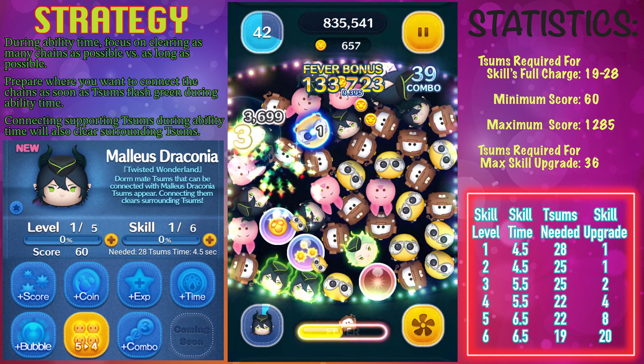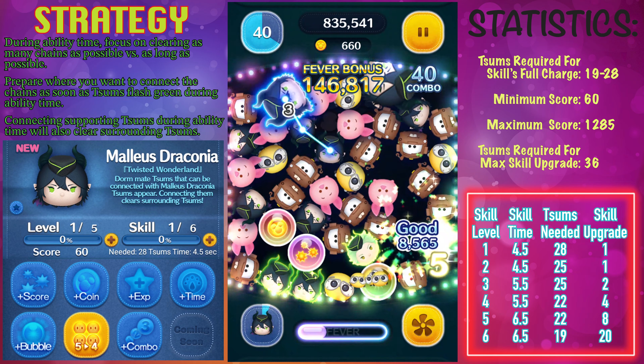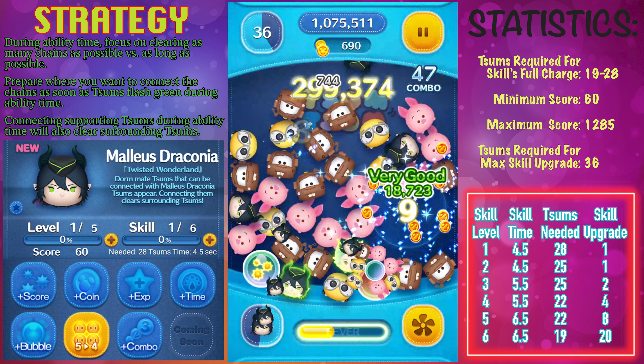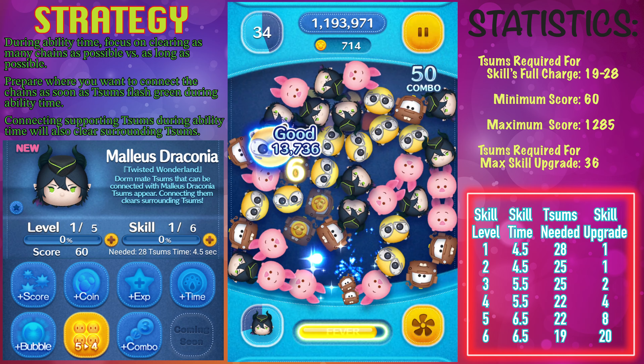If you want to get Malice Draconia to skill level 6, you'll need a total of 36 copies of him either in the premium box or you're going to need to use some skill tickets.